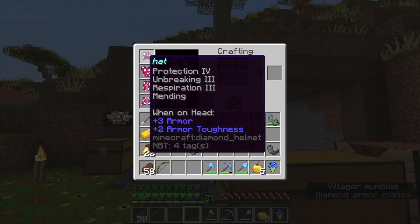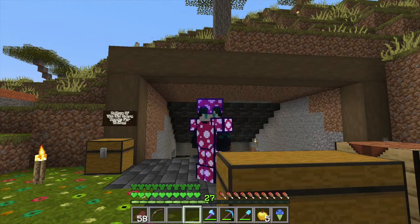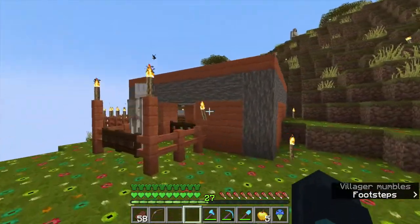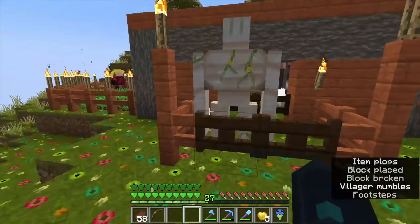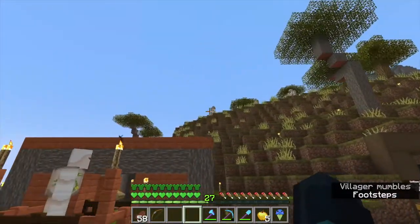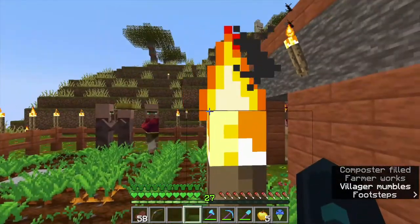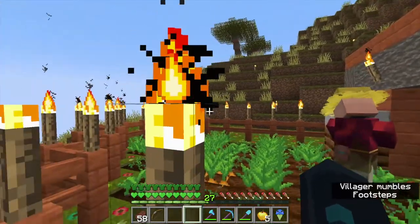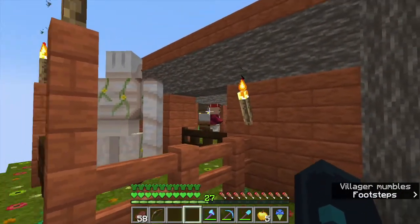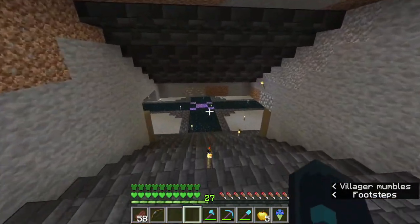We got diamond armor with all the enchants we need — we just need to get mending. We made this little number over here, got some of the villagers, and now we've got a little bit of security on the route over here. Although these living conditions might be enjoyable for them, I'd like to arrange something a little better, so that's where this comes in down here.